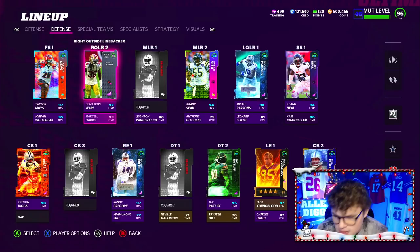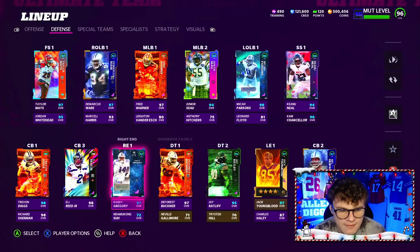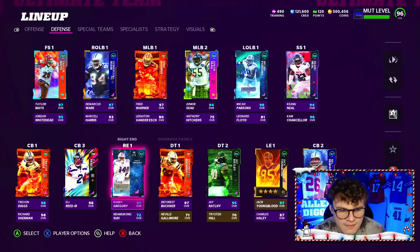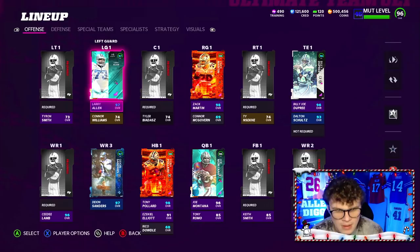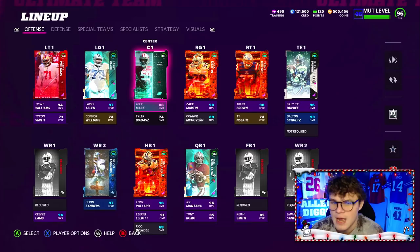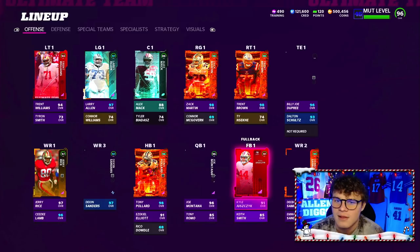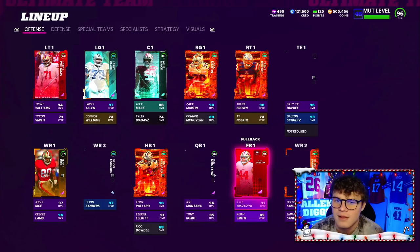The rest of the guys are just going to be our Niners starters. Our defense is fully complete: Fred Warner, DeForest Buckner, DJ Reed, and Richard Sherman are all our Niners. On offense we've got a shitty center — I need either a Cowboys or Niners center. Our left tackle is Trent Williams and our offensive line is really stout. Our receivers are Jerry Rice and Deebo Samuel. We are at 24 out of 25 Niners — just got to throw Vernon Davis in there and we should be at 25.